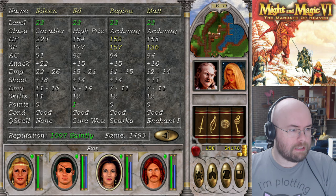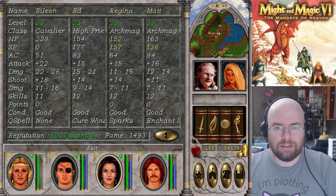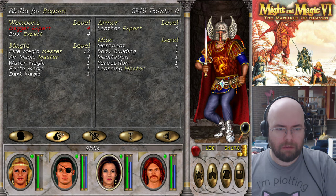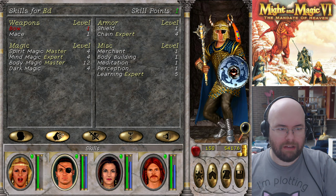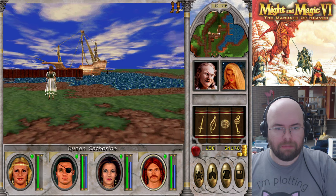Light magic master in MM6 — saintly reputation is a requirement, and it's in the eel-infested waters. It's not a bad idea for me to go do that now that I think about it. How am I doing on light magic? Oh right, I haven't even bought light magic, have I? Nope. So I'm gonna have to level up first anyway.